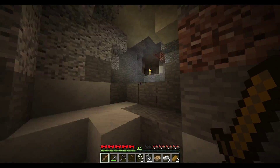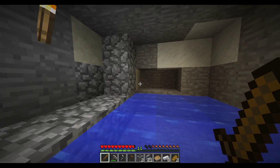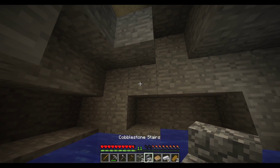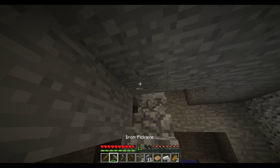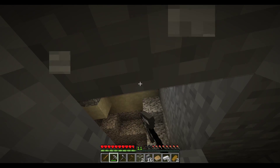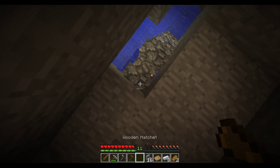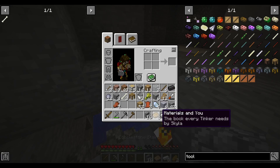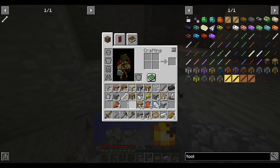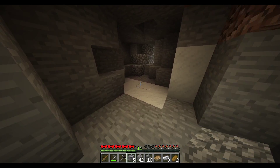Now, what else do we need to do? Down here, this is just water. I've already seen this place. Yes, I know, I'm being wasteful with my stairs. Torch, come here. And I could use gravel - I have cobblestone now, so we'll just... Whip. Perfect.